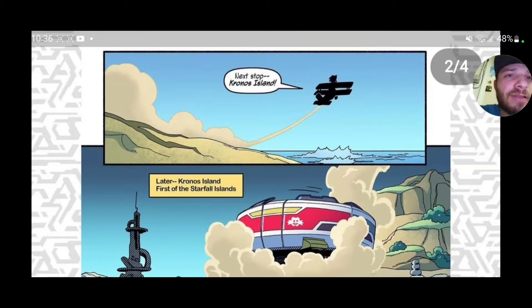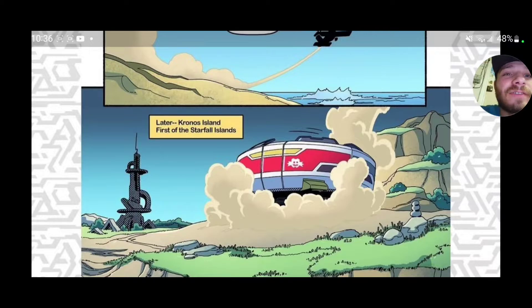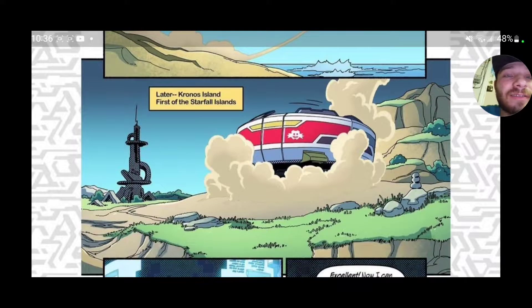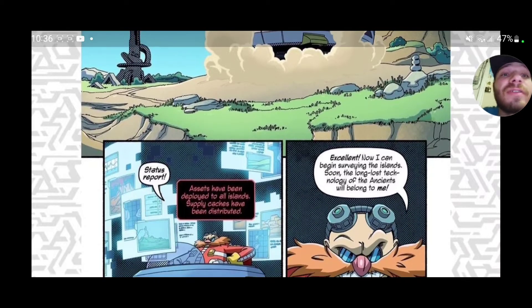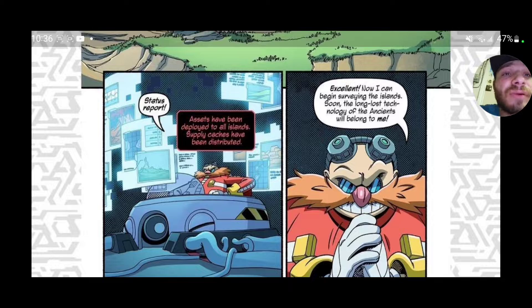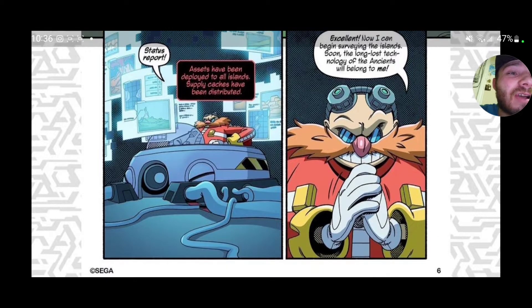All right, next stop — Chronos Island. Later, at Chronos Island, first of the Starfall Islands. This is the one we always see in the trailers and Sonic Frontiers promotional stuff. Status report: 'Assets have been deployed to all islands, supply caches have been distributed.' 'Excellent. Now I can begin surveying the islands. Soon the long-lost technology of the ancients will belong to me.'